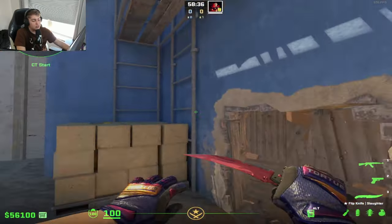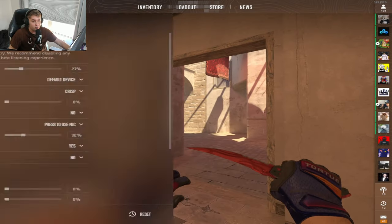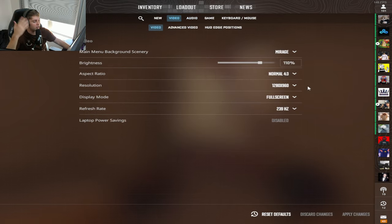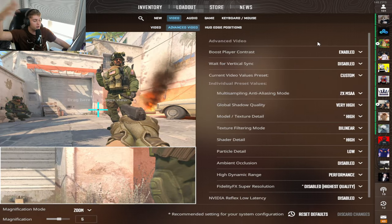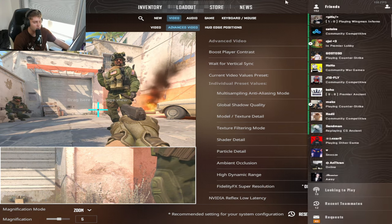I'm not going to tell you exactly what to do. I'm not going to tell you you have to play on this resolution, but if you want to copy what I have, I have a video on all these different settings on my channel. For me, I play on 4x3, 1280x960, which is the most common professional resolution there is out there. These are my video settings right now. You can copy them if you want — pause the video.